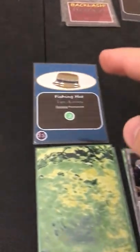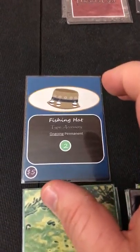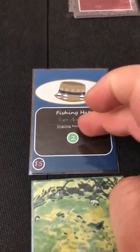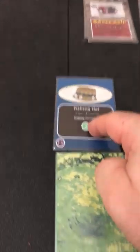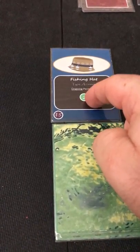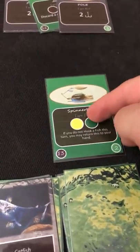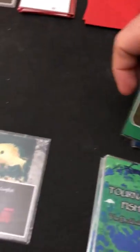The fishing hat is also available — an accessory that gives two permanent buying power every turn once played. However, this late in the game it may not pay off. The spinner bait is another option. Overall the artificial worm is the best choice for me, so I'll buy it for four money and move to the cleanup phase.